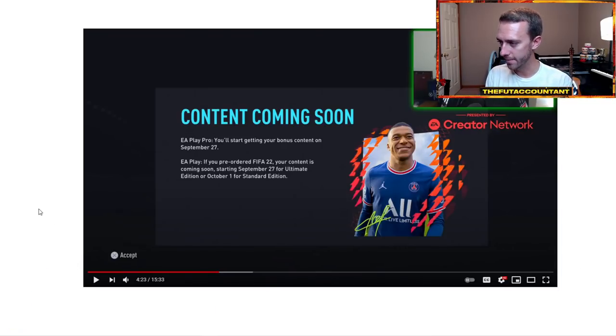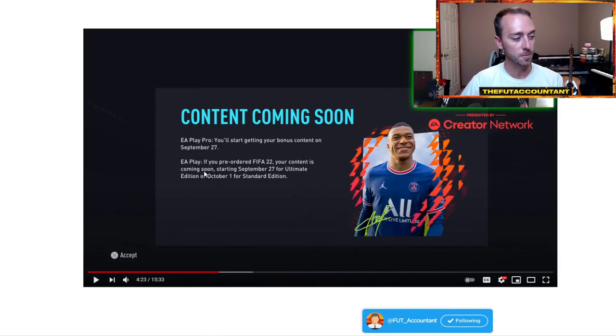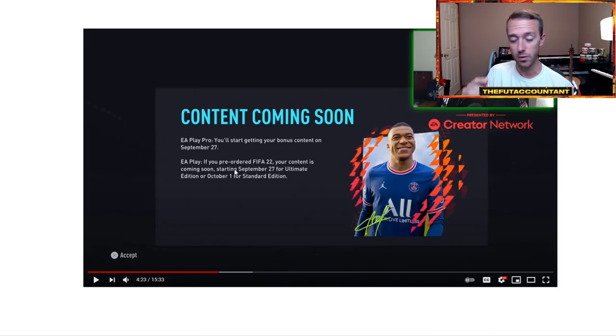Since the players getting on the game early have the full ultimate edition of FIFA 22, they are getting their 4,600 FIFA Points off the start. For the rest of us getting on with EA Play, there's a little message that says 'content coming soon.' Our content will be starting on September 27th. So basically this is another confirmation that everybody not on the game yet will be getting their 4,600 FIFA Points on the 27th for the ultimate edition early access release.